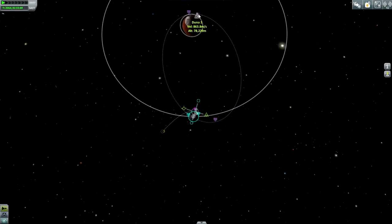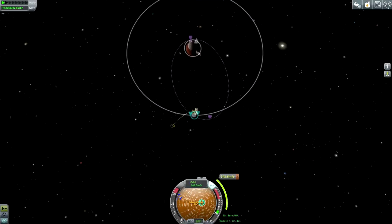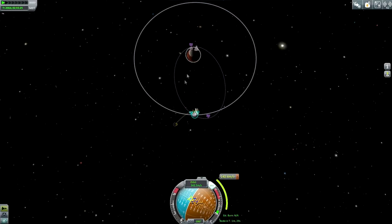When I tried to plot for Jeb's return trip, it turned out that Ike was getting in the way. So I decided to handle Bill first. And Bill actually has to get into orbit around Duna first because he's got his orbit around Ike. And it looks like it's a fortunate return orbit.